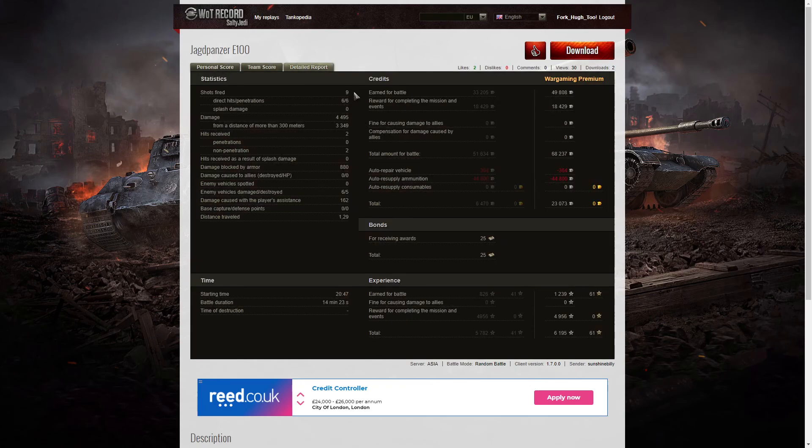Sunshine Billy fired only nine rounds in that game. Unfortunately he mostly fired premium ammo — six direct hits, six penetrations, 4,495 hit points of damage, of which 3,349 were at more than 300 meters. He received two hits from the enemy and both were non-penetrations — the armour on this thing is pretty tough, but it can be penned with the right ammo. He blocked 880 hit points, damaged six enemy, killed five, and did 162 hit points of damage assistance. On a premium account he earned 49,808 credits, plus 18,429 from Holiday Ops totalling 68,237, and after repair and ammo resupply took away 23,073 credits. He got 1,239 XP plus 4,956 from Holiday Ops for 6,195 altogether.